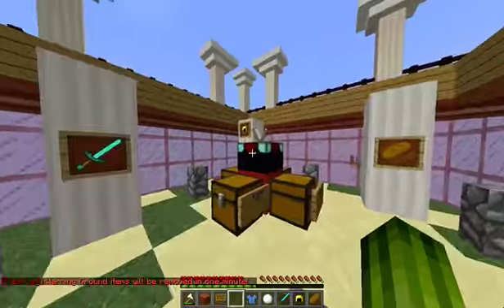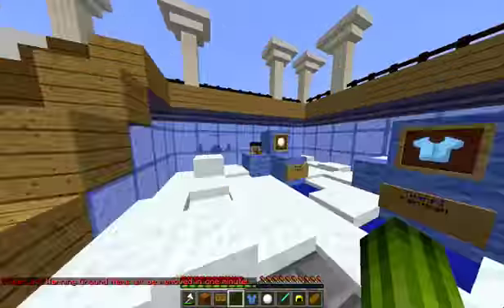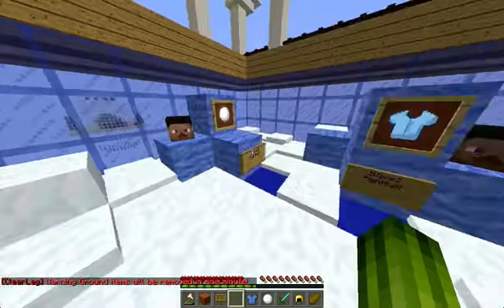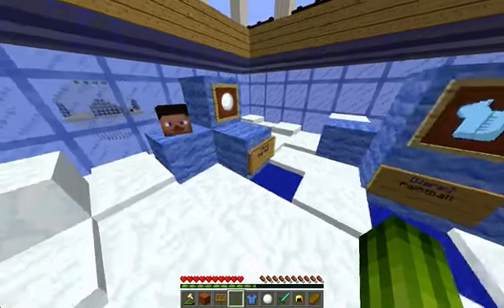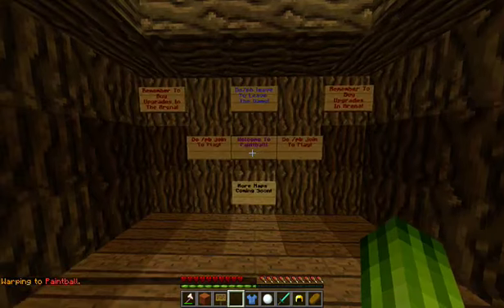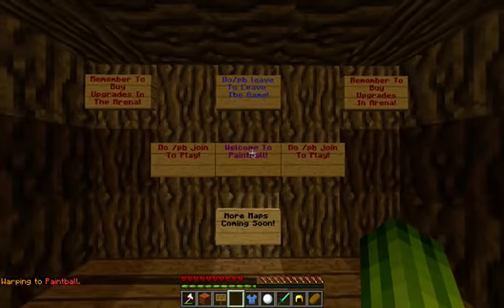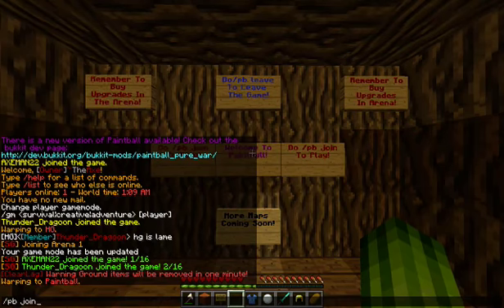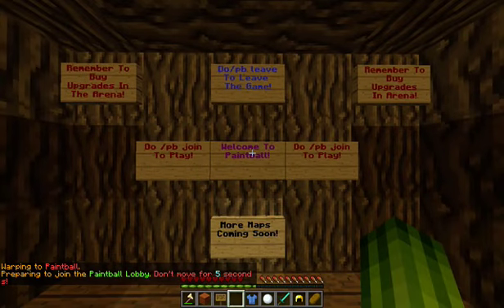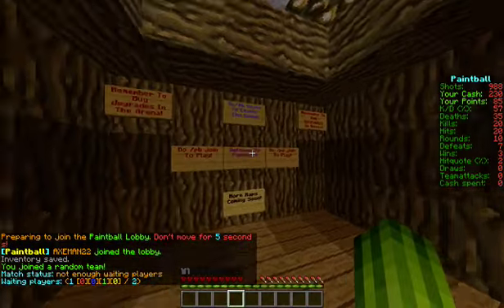There's a cool little diorama showing you what it's like. Thunder Dragon also made this spawn — I don't think he has a YouTube, but if he did I'd say go sub to him. Here is paintball, and this is what happens when you spawn in here: welcome to paintball, PB join to play. When you do it, it says don't move for five seconds, and when you're totally in the lobby that thing will pop up and you just have to wait for someone else to join.